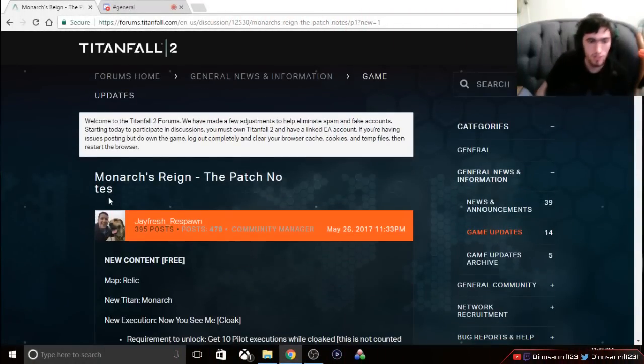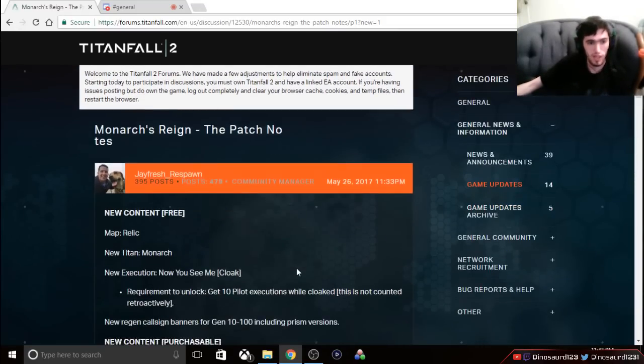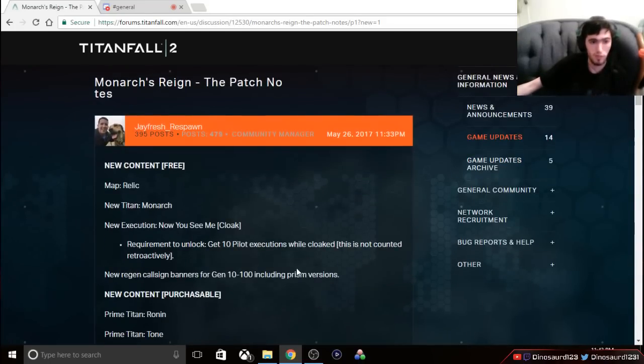Hello Titan Brigade, this is DinosaurD123 here coming at you with another video. We're going to be looking at the patch notes for this upcoming update that will release today. The update is dropping on the 30th. It's going to be including Monarch, a new map, and a bunch of changes. I'm really excited and impressed with the changes this patch is bringing, and we're just going to be going through the list of updates and I'll give you my thoughts.